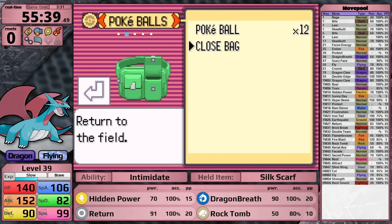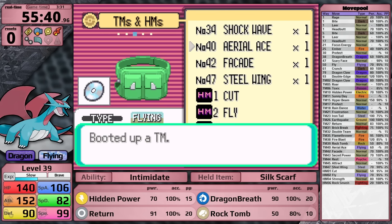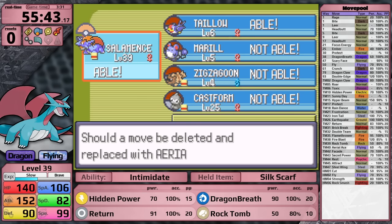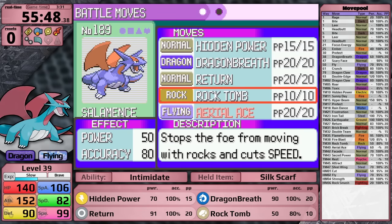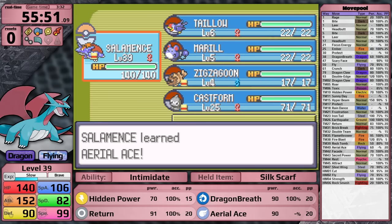The prize for defeating Winona is the TM for Aerial Ace, and this is largely why I did not teach Fly earlier in the run. Aerial Ace has base 60 power and bypasses accuracy checks, whereas Fly takes two turns, has base 70 power, and only 95% accuracy - plus it's affected by moves like Sand Attack and Double Team. If I can avoid using Fly I would really like to. I hate it when moves miss, so let's teach Aerial Ace in the place of Rock Tomb.